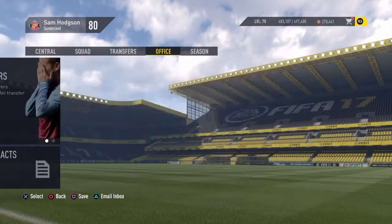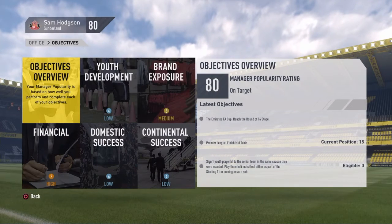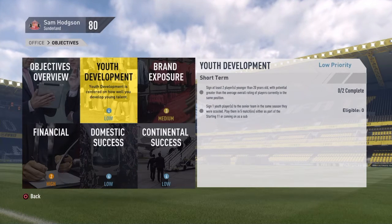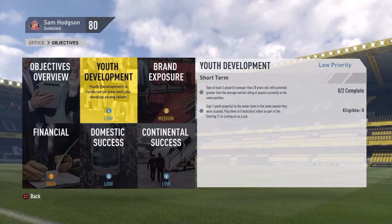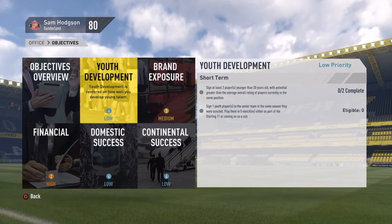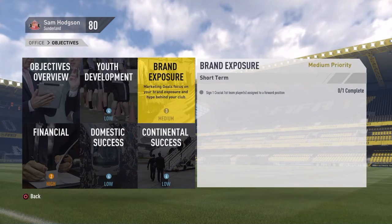Now we're going to look at the board expectations and see what we have to do. First, we've got youth development — it's low. I have to sign at least two players younger than 20 with potential greater than the average overall rating of players in the same position. Then I just have to play them a lot — basically I have to sign a youth player.